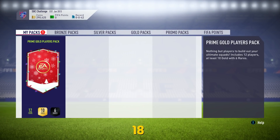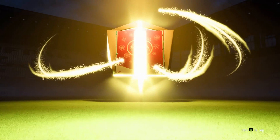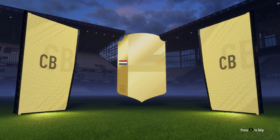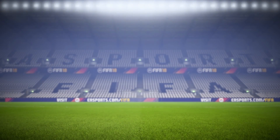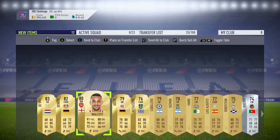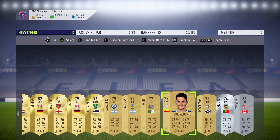Now we can go over to the store to open it. We get 12 players, 10 golds, 6 rares — can we get boards? Yes we can. Can we get anyone good? Stéphane Duval. Not the best pack but it's not too bad. Also get a Bender and a Walcott.